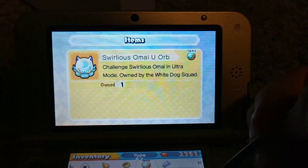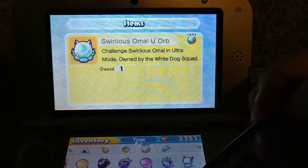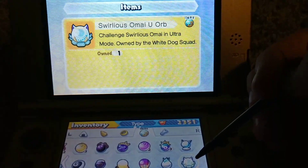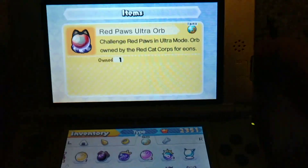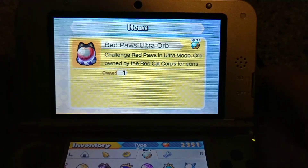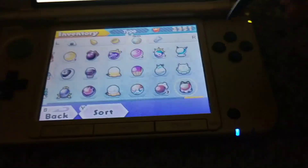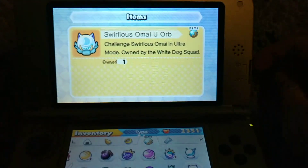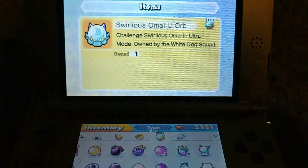Here's Swirlius Oh My Challenge — Swirlius Oh My. This is the Ultra form. And then Red Paws Ultra, so you can challenge Red Paws. Red Paws and Swirlius Oh My — those are the two new ones.